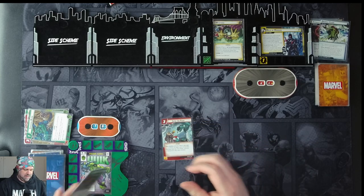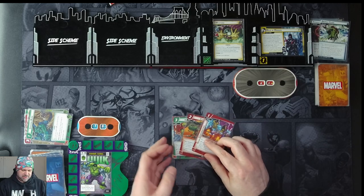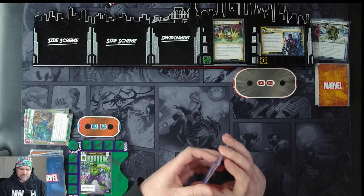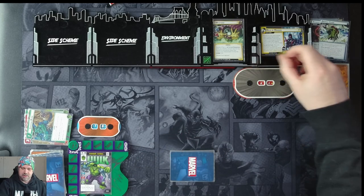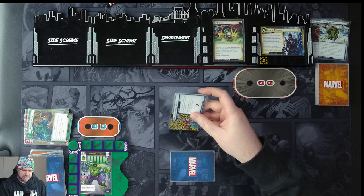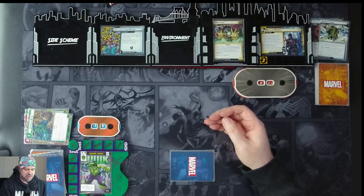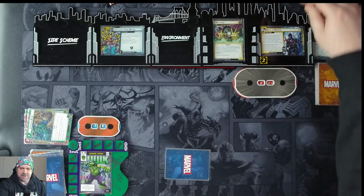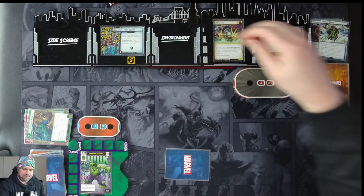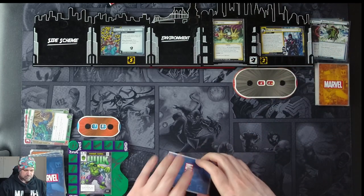We draw Move Into the Fray, Hulk Smash, Clobber, and Counter Attack. We attack for another three — Mysterio goes to attack but he's stunned, so we get our encounter card: Weakness From Within. We place one threat on it for each card in our hand — we have four cards so that's five total because it comes in with one. It puts a hazard icon into play — not great.